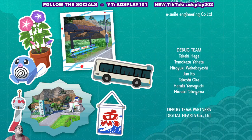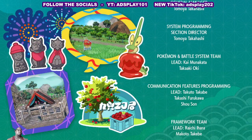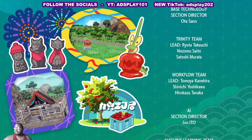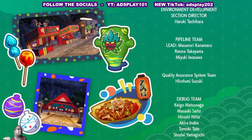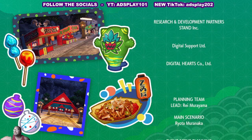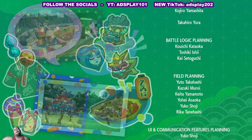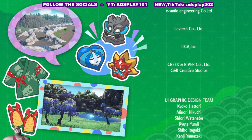I just completed the main story of the Indigo Disc DLC — The Hidden Treasure of Area Zero Part 2. Cool DLC, nice follow-up to the Teal Mask. There's still a lot to do: legendaries to catch, the Pokédex to complete, and we still need to go to Paldea to get Raging Bolt and Iron Crown — those prehistoric ones.